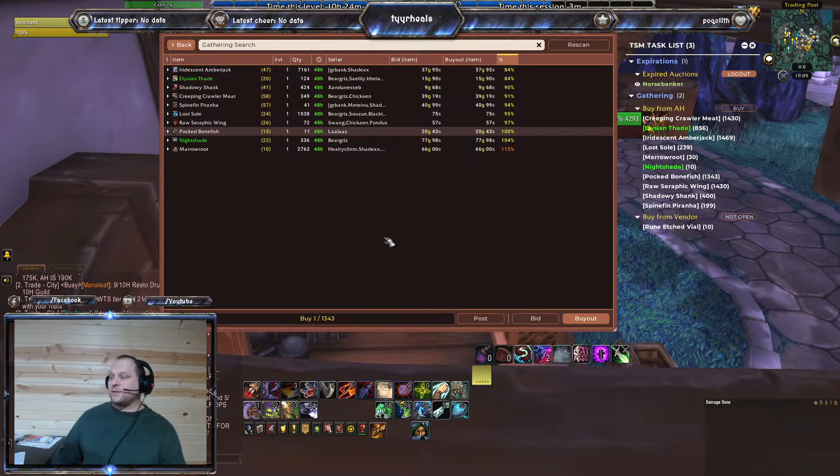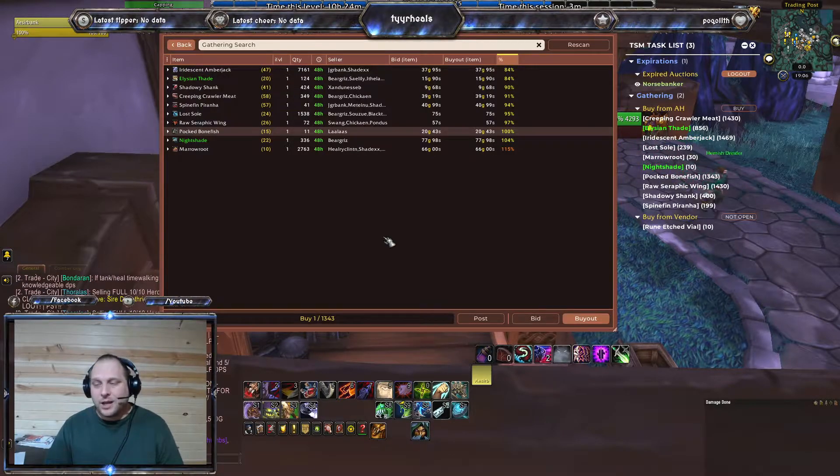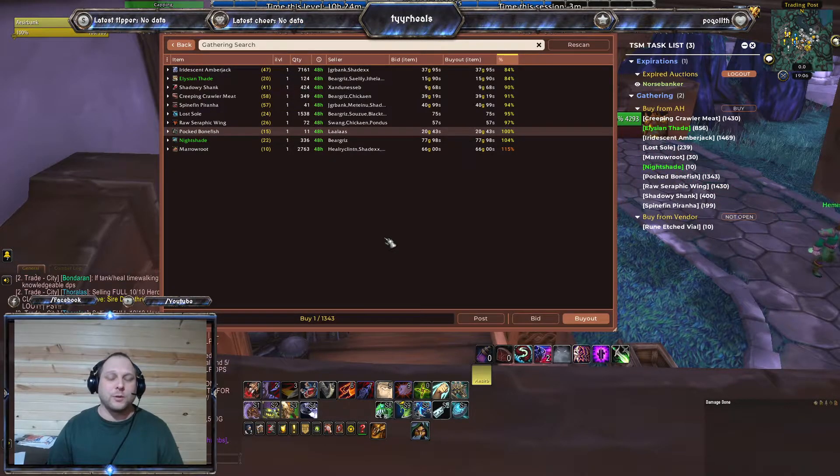I used to have a notebook that I had to keep track of all of this stuff in, and it just got to be too much. So I stopped making gold and would just buy a token once a month or once a week. But this is so much easier now.